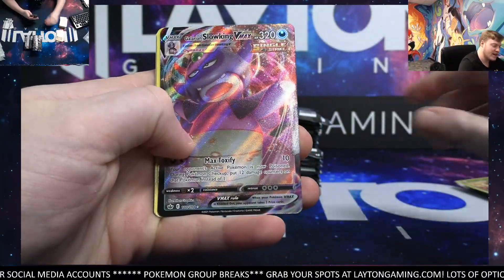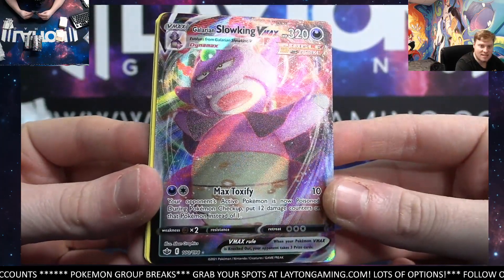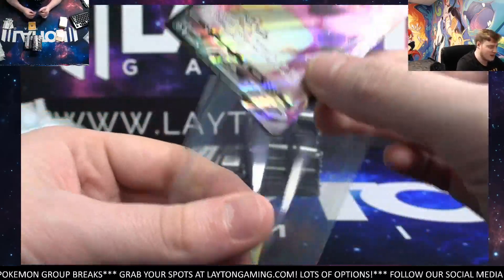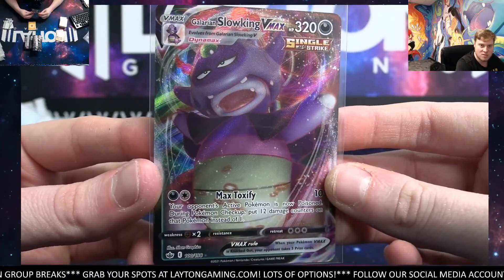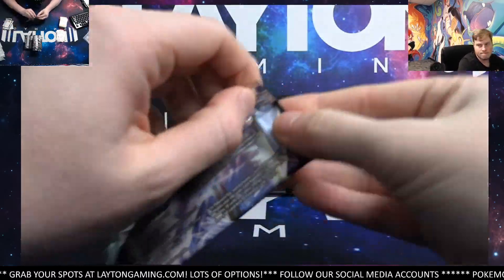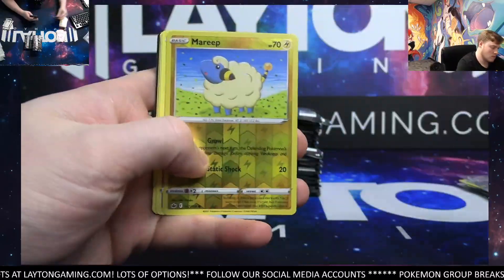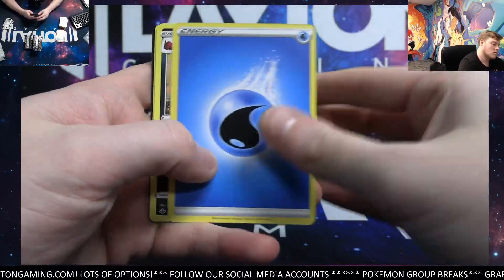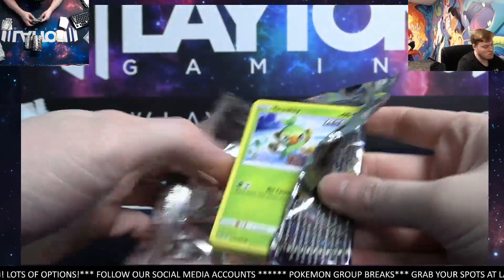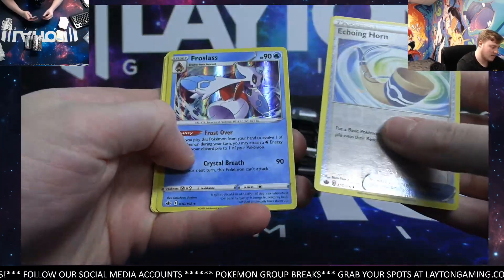Oh very nice — dark type with the Galarian Slow King V-Max! Nice. It honestly might be five hours — it really depends because some of those Kanto boxes take a pretty long time. Nice one there — Galarian Slow King V-Max and expedition uniform. Echoing Horn and a Froslass.